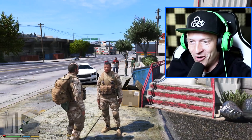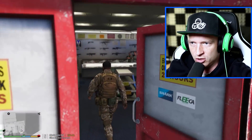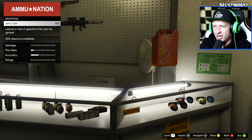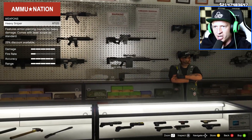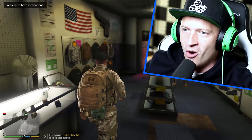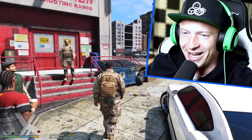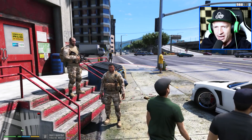We look like the real deal, don't we? Let's go inside the Ammu-Nation store — we need to buy some crazy weapons. I need some military-grade stuff. We definitely need a pistol, that is for sure. We also need some heavy artillery — but not something too crazy. I think we just need a standard carbine. We'll take one of these and one of the pistols. Thank you so much! Trevor, I think we got ourselves some good weapons, so we are ready to go. Let me see your weapons — do you have a pistol? Carbine? We got the carbine and the pistol. I think we're ready to go now.